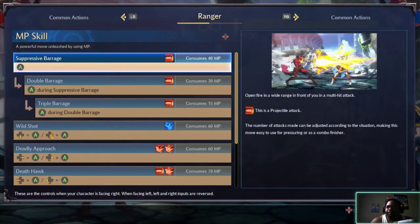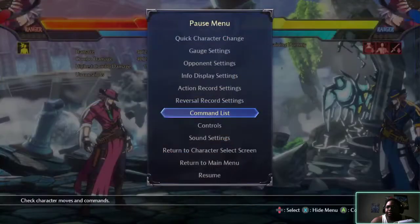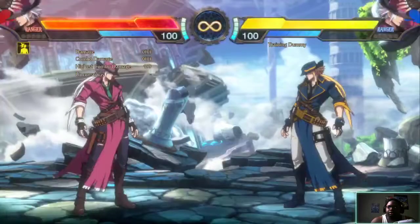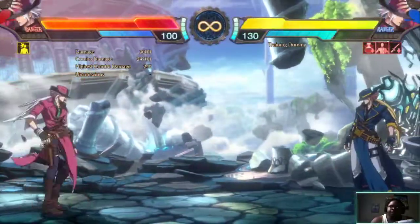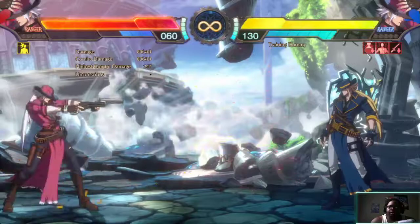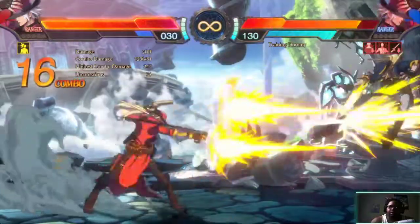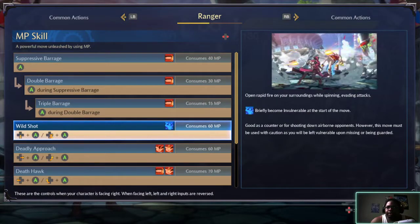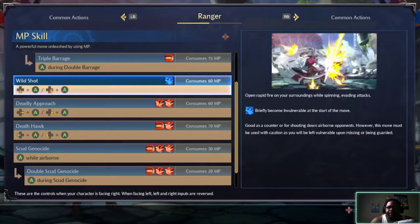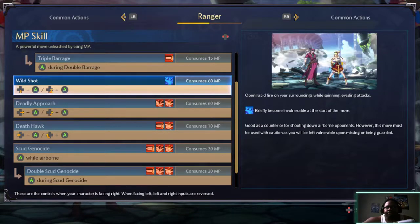Let's check out his move list. Suppressive barrage, suppressive barrage triple - so basically it's a wrecker, you just keep going. Wild shot - there you go, from his front and back, surrounding. Spinning evading attacks - because they are vulnerable at the start. He does a counter for shooting down airborne opponents.